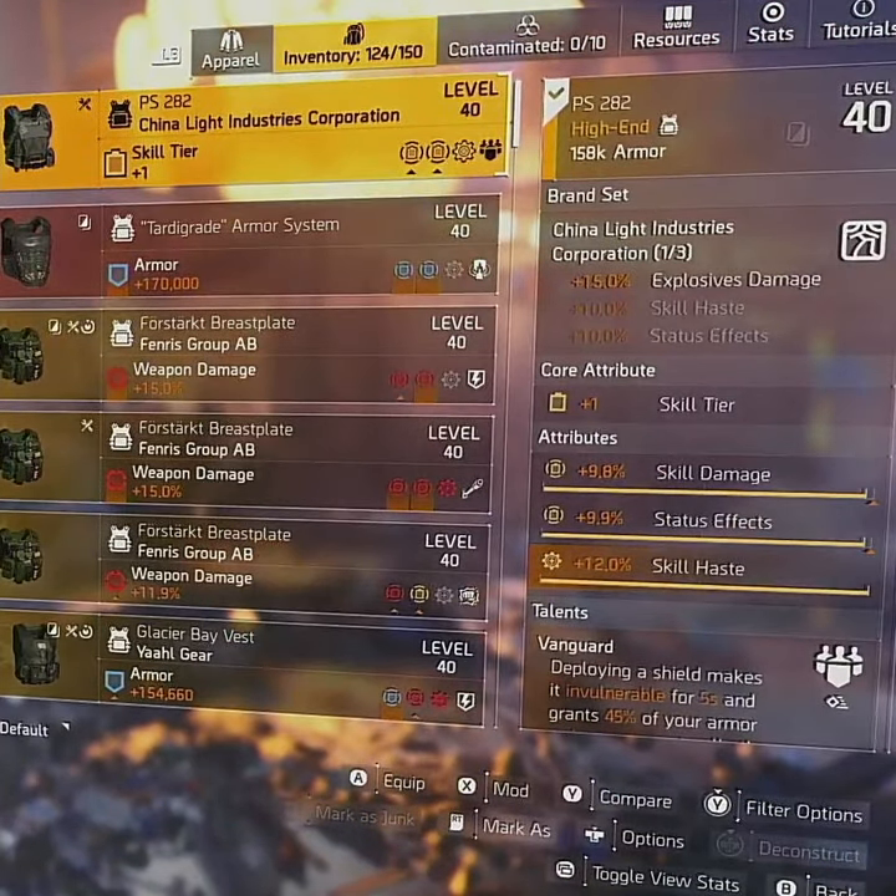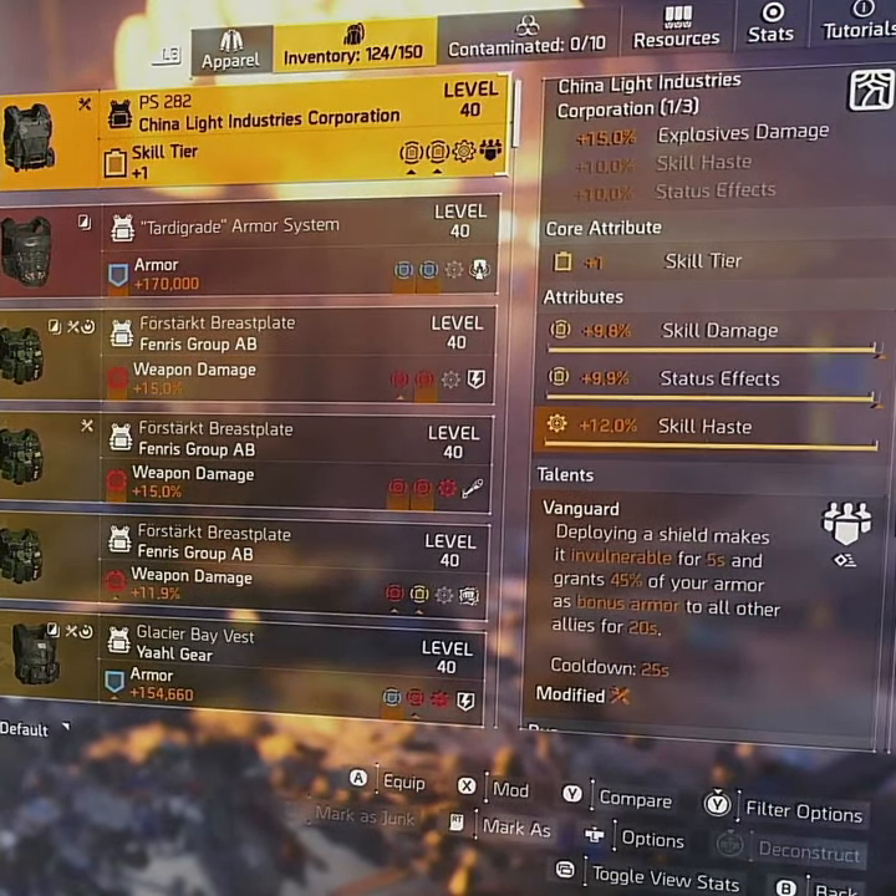The chest piece can be whatever you want, but I like Vanguard as it gives my teammates a little survivability. The Explosive Damage from China Light adds more damage to my Vile Tick. Roll Status Effects and Skill Haste wherever you can, with priority on Status Effects.